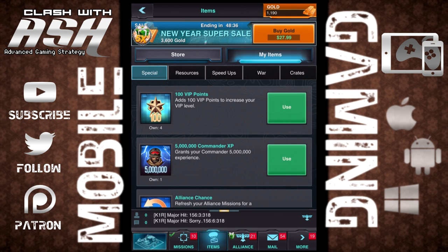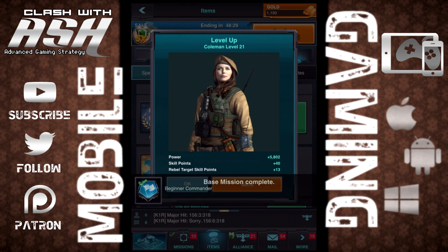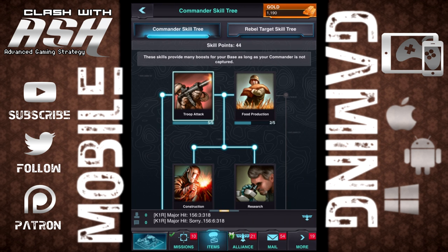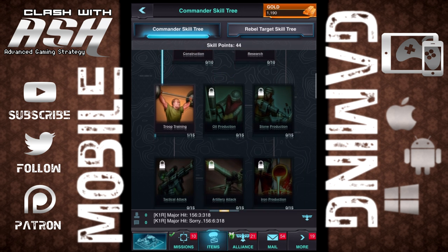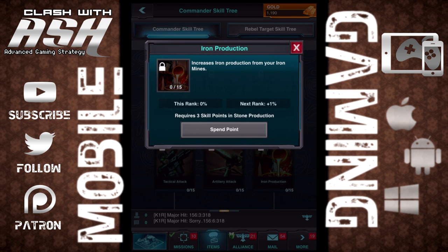You have all types of special things in your items. Even if you're just starting out or if you've been playing for a while, you want to go to your items and use the commander level up ability — that is absolutely a huge tip. Then you'll be able to go to your commander skill tree and level up certain things on there. You can see the whole tree.